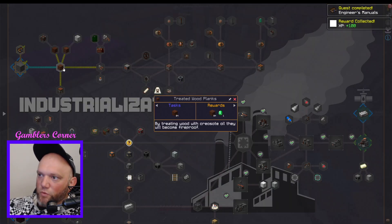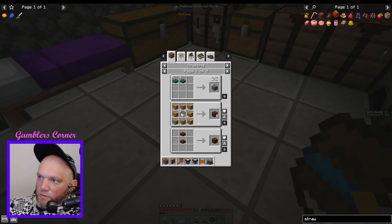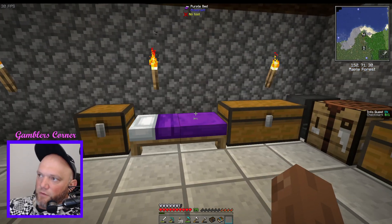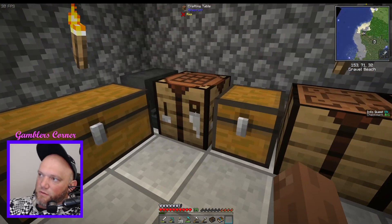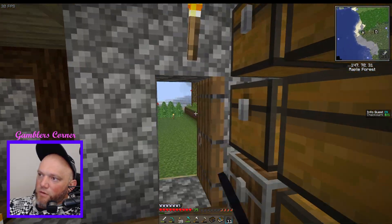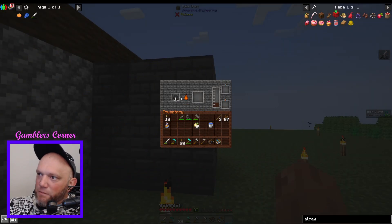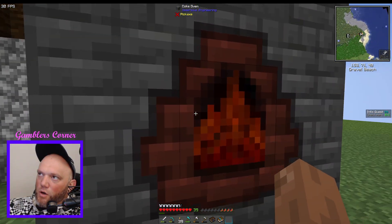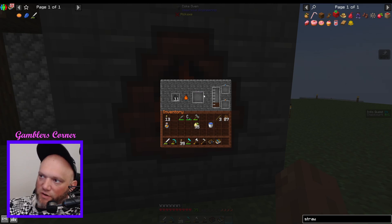Now we can start with treated wood. By treating wood with cresset oil, it becomes fireproof. We have some coal, and I can keep the coke oven running — you just throw coal in and it slowly burns down, making coal coke and cresset oil. We'll dump out the water from the bucket and use cresset oil instead.